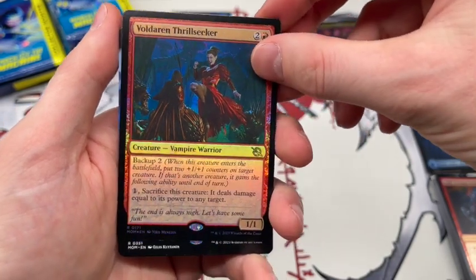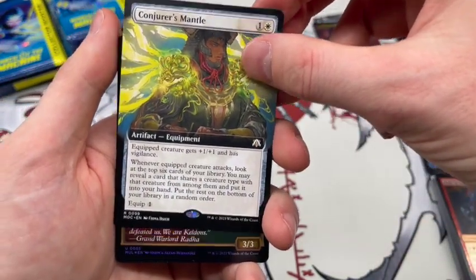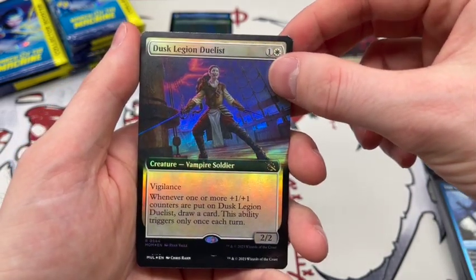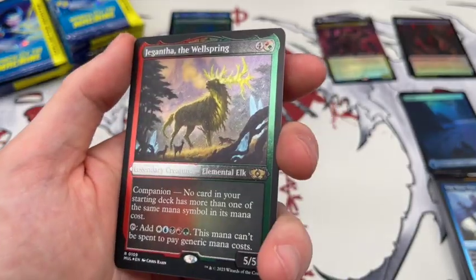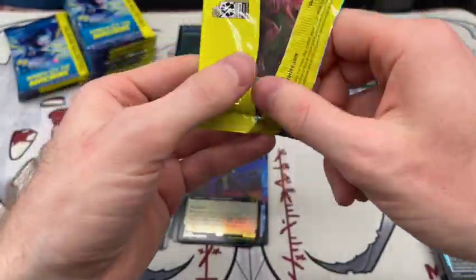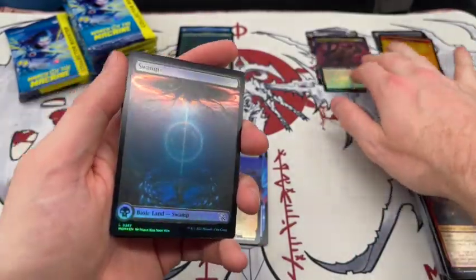We got Valdarin Thrillseeker as our pack foil. Complete the Circuit — interesting. Got Conjurer's Mantle from the Commander set. And Dusk Legion Duelist in Extended Art Foil, and Jengitha the Wellspring, one of the companions in the Etched Foil — that's cool. I do like the Etched Foil styling. This box is kind of meh so far; I haven't really been getting quite as many of the Mythics.